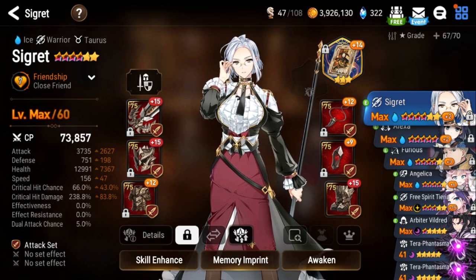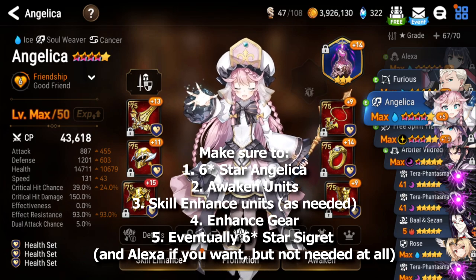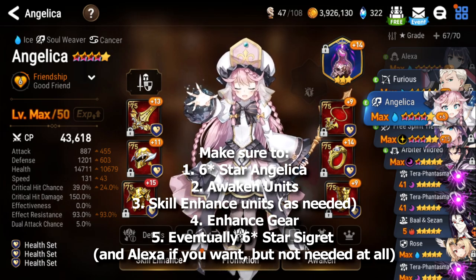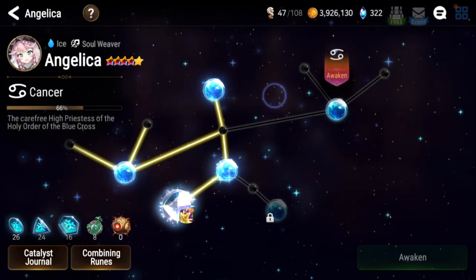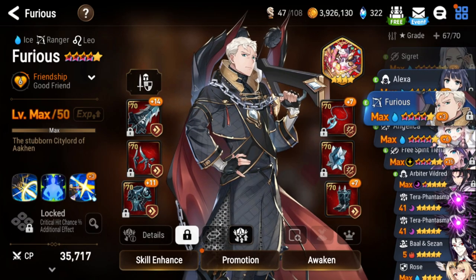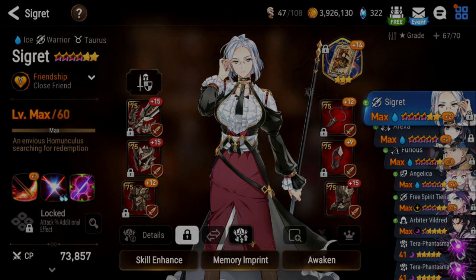That's pretty much it for my units. I'm going to 6-star awaken Sigurd and 6-star Angelica for sure — you need to 6-star Angelica out of every single unit, she's the most important. 6-star awaken her as well so she's even more tanky, because her Awakening will give her health in both slots. Also plus 15 some gear so I do more damage, and get my catalysts to also enhance some of the skills I need.